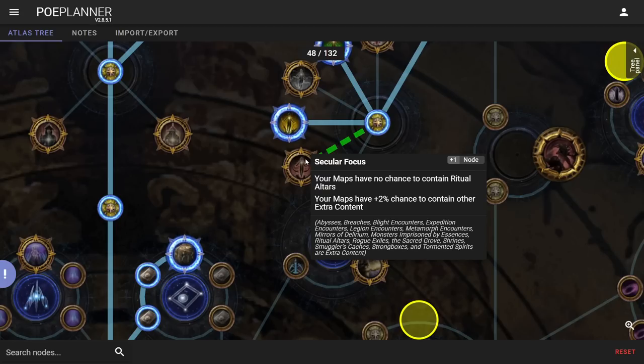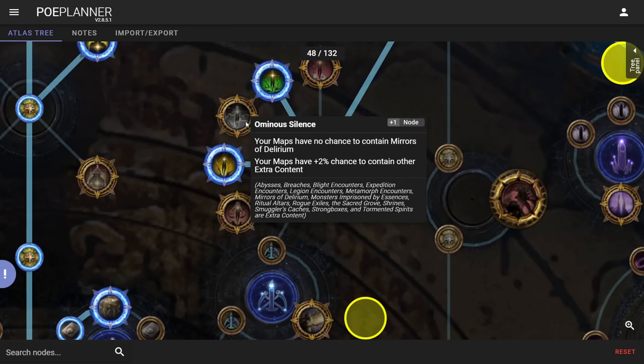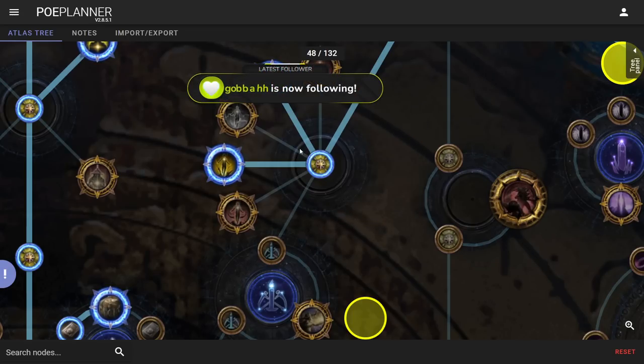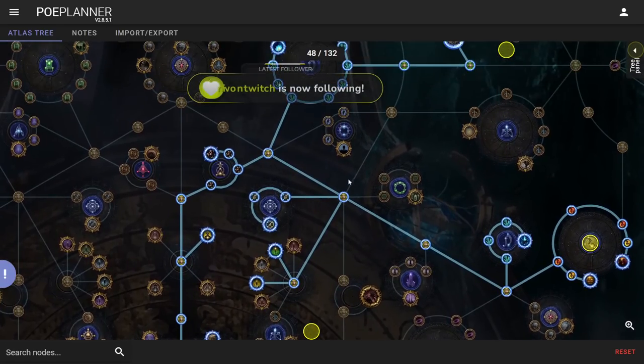Ritual is kind of interesting — I actually like ritual in the early league, the first few days. There's a lot of really cool things that pop up with a lot of value in the early league, and then once I'm in map-clear zoom-zoom mode I typically remove it. Delirium depends — if I'm able to handle the delirium content I'll keep it on; if not, I'll block it.